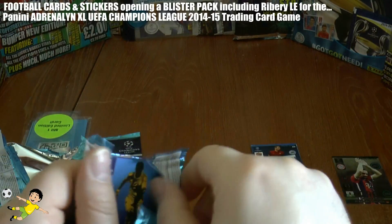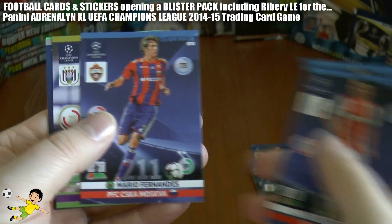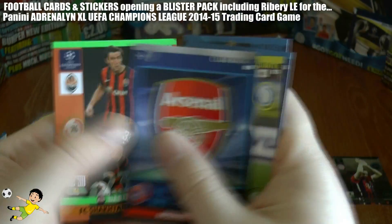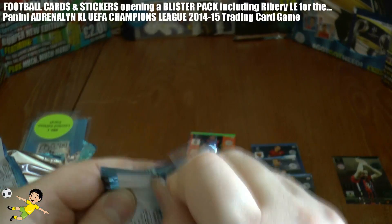Fourth packet: we have Halsti, Villagerva, Fernandes, Deschaut — Fans Favourite — Arsenal Logo and Serna of Shakhtar. Sorry if I haven't pronounced all the names correctly.